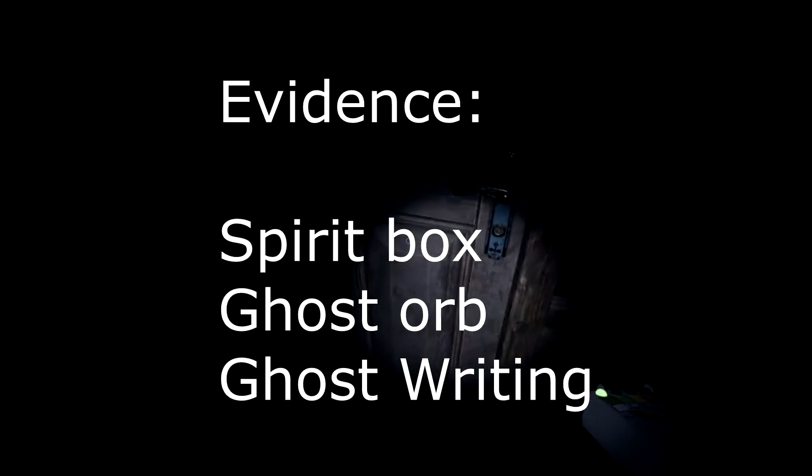Weakness: when hunting, a Yokai can only hear voices close to it. Evidence required: Spirit Box, Ghost Orb, and Ghost Writing.